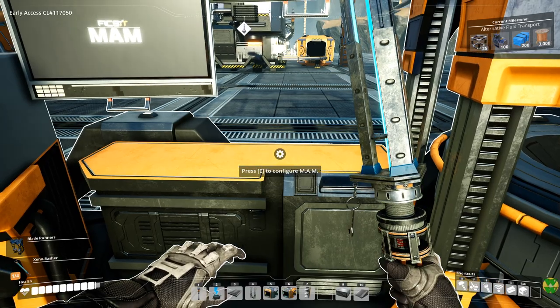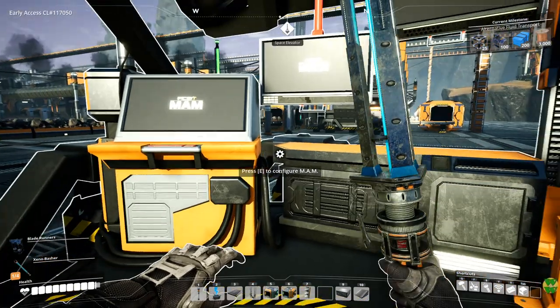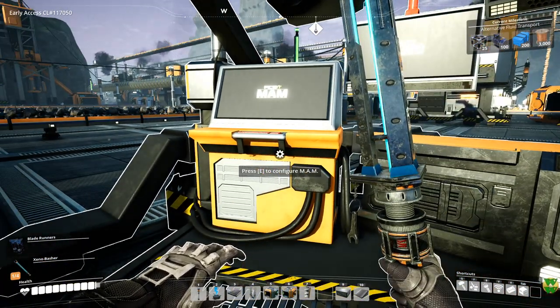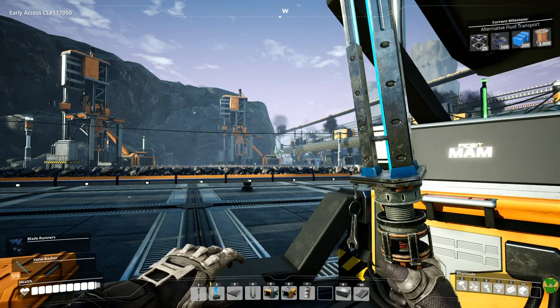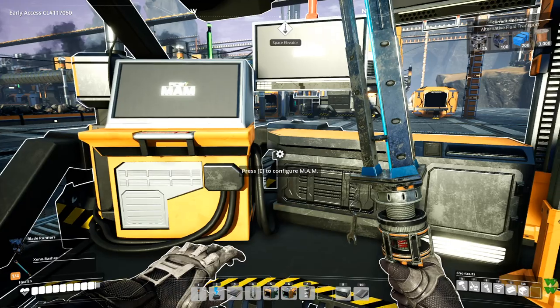Hello, and welcome back to Satisfactory. We left off in the last episode having researched a hard drive for making compacted coal, and that was after we'd set up down toward the end of the bus the assembly for making the heavy modular frames.